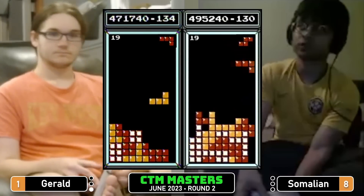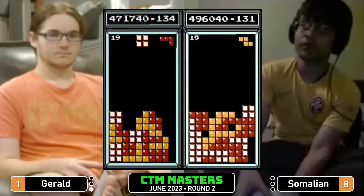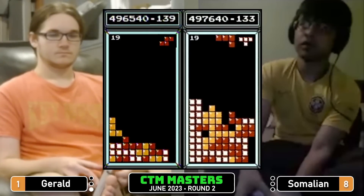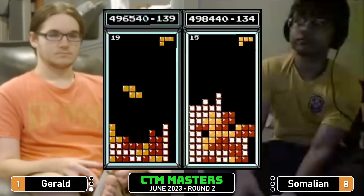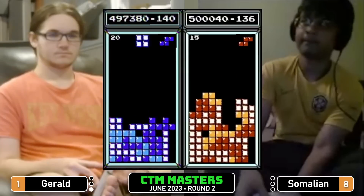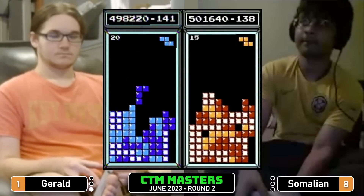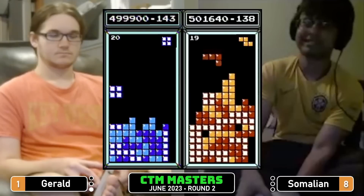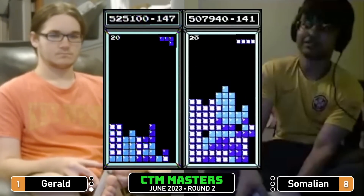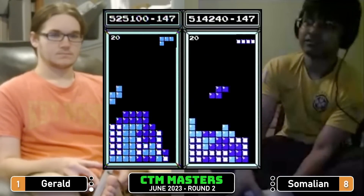Somalian with a little bit of a dig, just a couple lines before level 19 — should be able to handle this. Has a tapper grip right now, I believe — a rolling or tapping grip. I think that is a tapping grip, could be wrong. I think we'll see a rolling switch at level 29. 510 for Somalian — Gerald back in the lead at 525. Somalian going to take that back, but they're basically neck and neck.